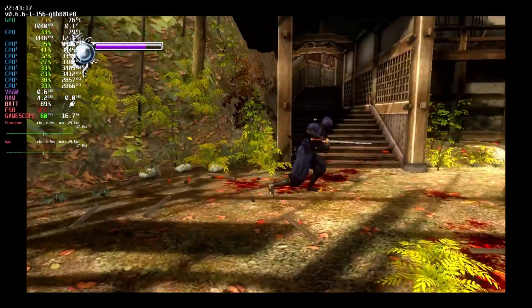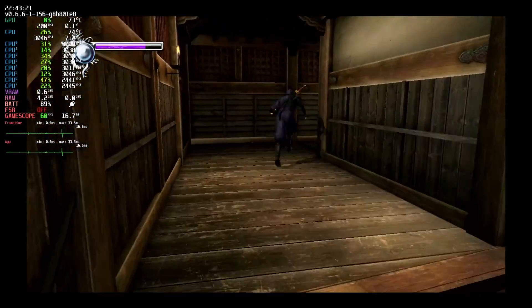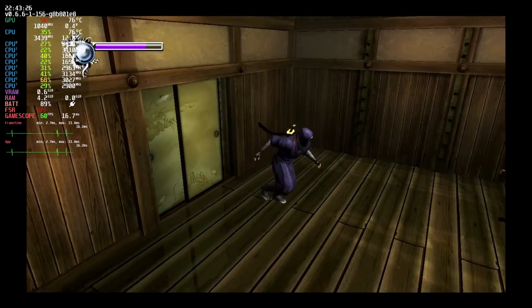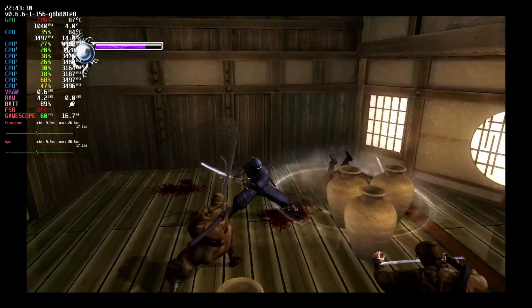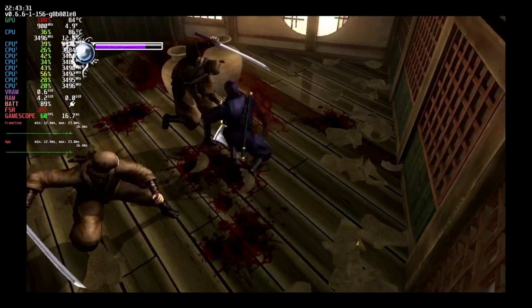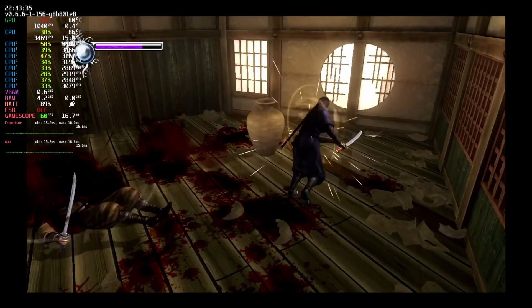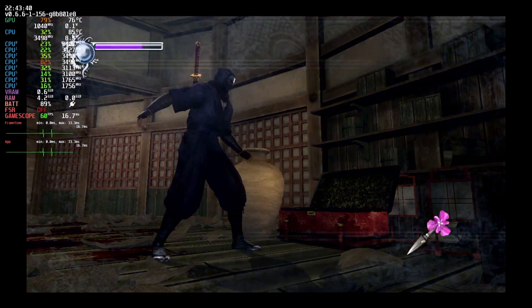Ninja Gaiden Sigma — all things considered, the game runs really well and doesn't use a whole lot of system resources, except when it needs to create new shaders. The GPU will spike every time it needs to create new shaders, and that's true for literally every game on the PS3. I should note that Ninja Gaiden Black is also available on Xbox, though I have yet to test an Xbox emulator on the Steam Deck, so I might need to do that at some point.